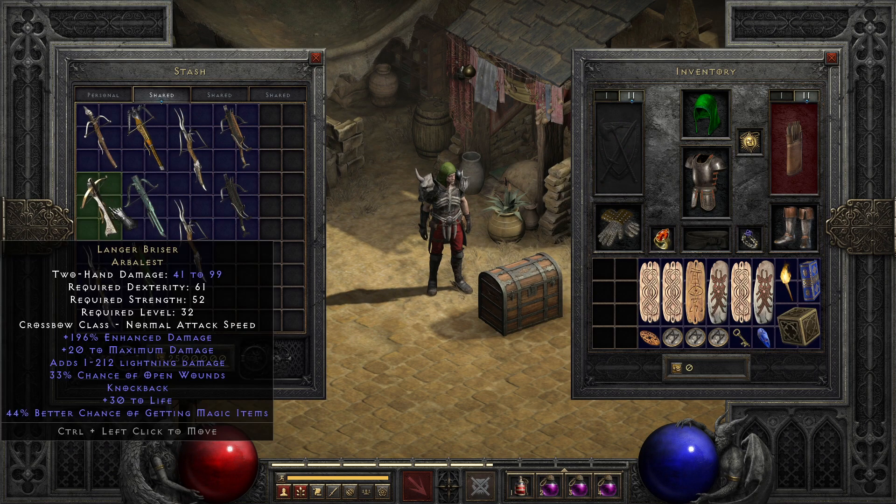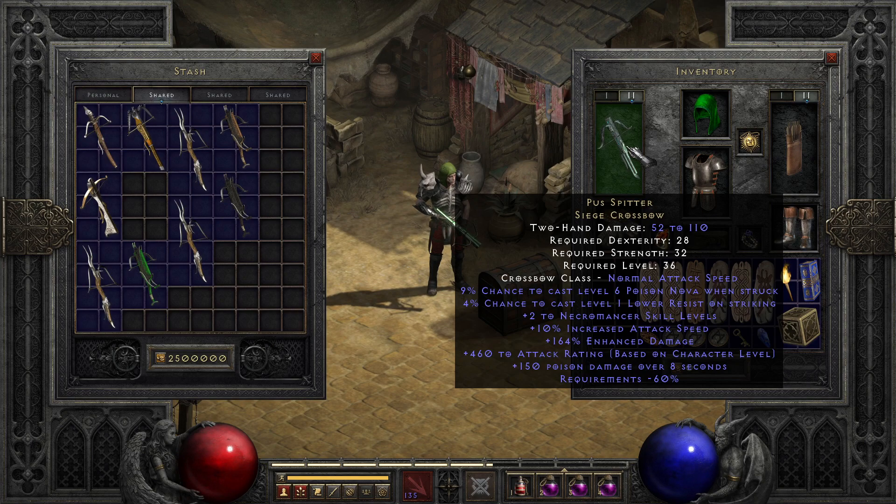Next is Puss Spitter, probably the most pleasantly named item in the game, known mostly for being the Necromancer crossbow. It's an odd duck, packing plus 2 Necro skills, a little increased attack speed, and super low requirements for the damage. Even the level requirement is actually fine — it's just not best in slot for anything, and the chance to cast doesn't really work out in your favor for most builds. Every time I've thought about trying to build around it, there's always been a better or more interesting option.